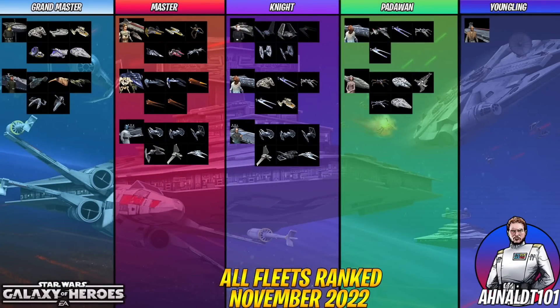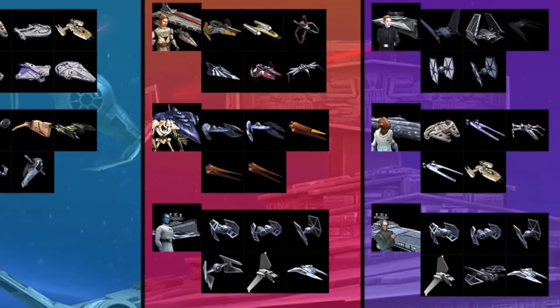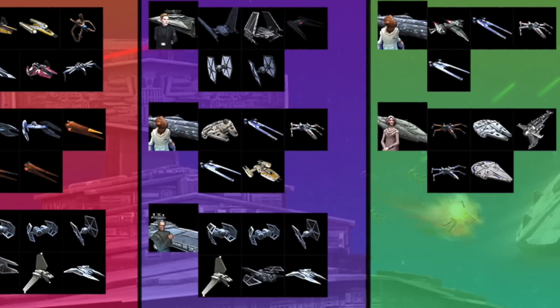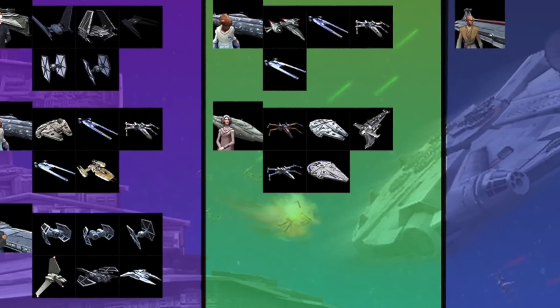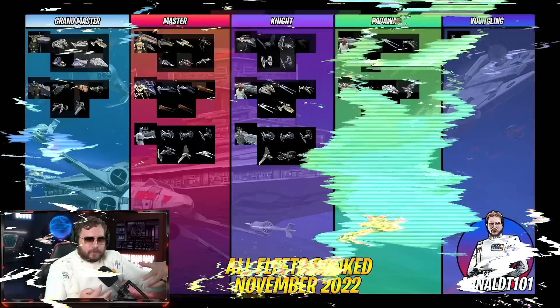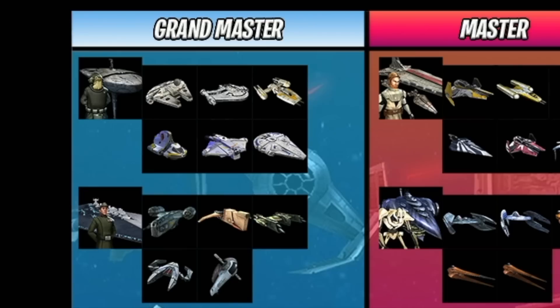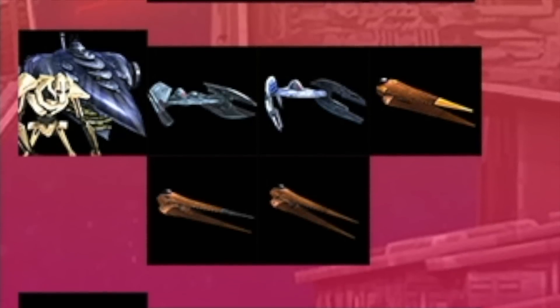There's a link down below to my infographic — this is what I believe to be the ranking system for all the fleets in Star Wars Galaxy of Heroes. There is a clear divide in these tiers: the Grandmaster tier at the top includes Galactic Legends fleets, Profanity, and Executor. On offense and defense, Profanity and Executor are the kings.